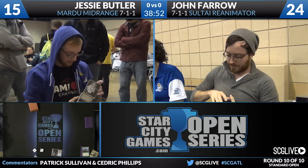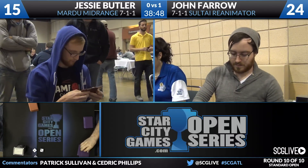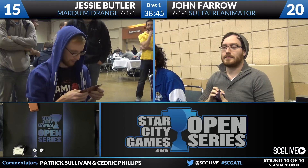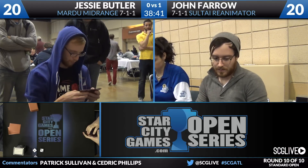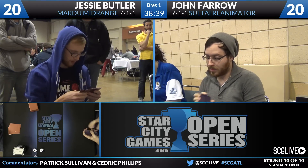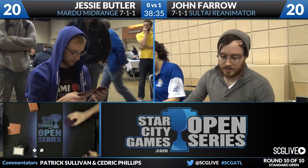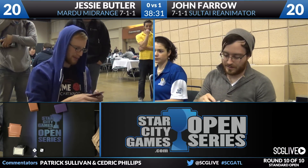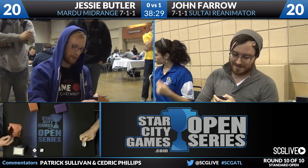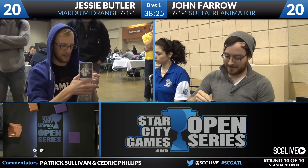Jon Farrell wins game one with Sultai Reanimator over Mardu Midrange. We'll turn attention to the sideboard. Butler has four copies of Nyx-Fleece Ram, three Duress, two Wingmate Roc, two Ashcloud Phoenix, an Anger of the Gods, an Utter End, a Glare of Heresy, and an Erase. Give me that Utter End and that Erase immediately. The Anger plan is pretty good here — exiling is valuable, it's a good answer to Sidisi. Having more answers to Whip of Erebos is great for him.